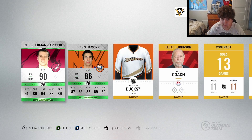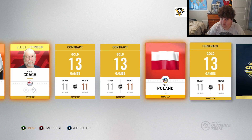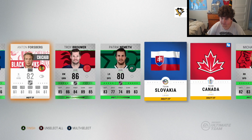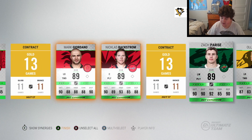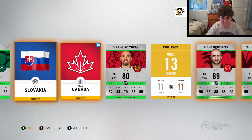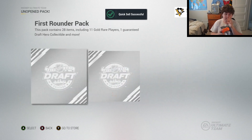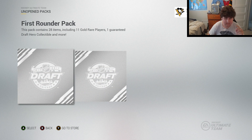Let's skip and change it up - Oliver Ekman-Larsson, 90 rated! And there's our draft collectible. Can we get a special card as well? Anton Forsberg, 82 rated - oh my god! 89s, 89s - holy crap! 89-rated Series 2 cards - Anton Forsberg, a collectible, and Oliver Ekman-Larsson. Wow, that was a sick pack!